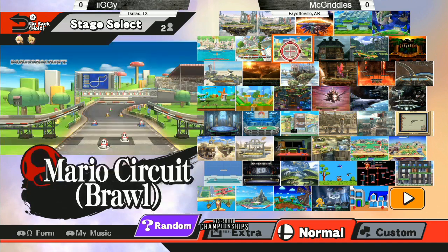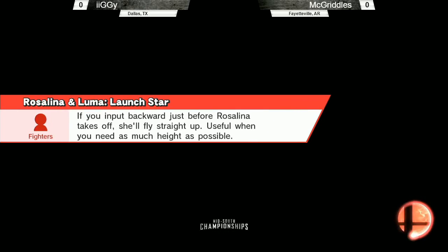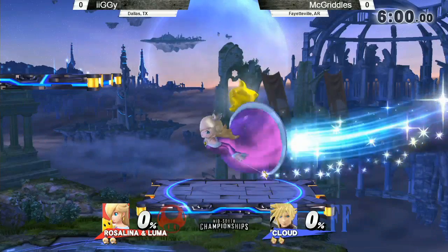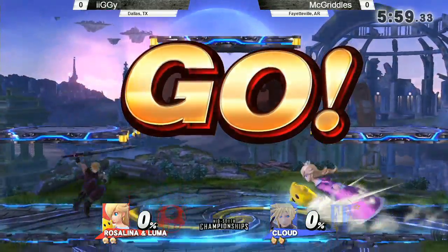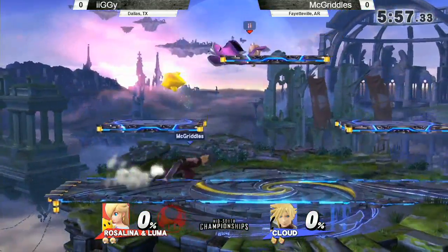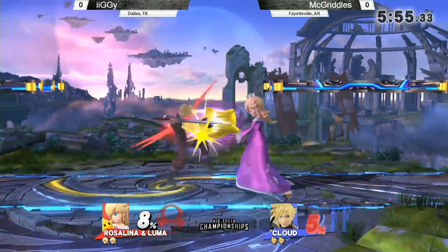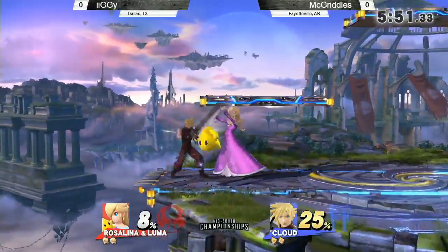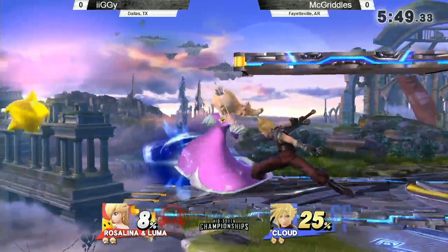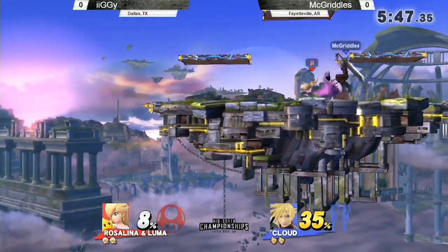This guy's name is McGriddles from Fayetteville, Arkansas — I have never heard of him, and I am from Fayetteville, Arkansas. He plays Cloud, which is a decent matchup against Rosalina. Most people argue it's either for Cloud or against Cloud, nobody really knows. We'll see how it turns out against Iggy, one of the best Rosalinas in the south.